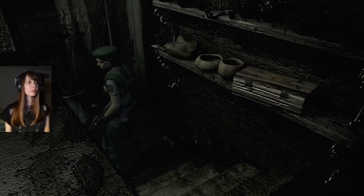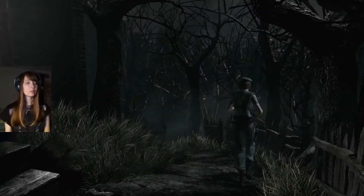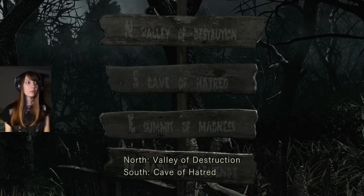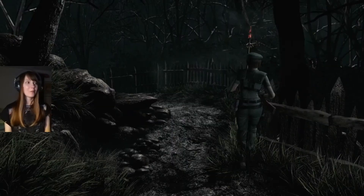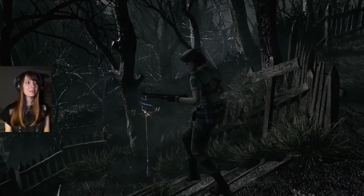I'll try this one. Where am I? I'm outside. It seems to be some kind of signpost — each direction is accompanied by a corresponding destination: north — valley of destruction; south — cave of hatred; east — summit of madness; west — path of revenge. What is this? There's a switch. Oh no, I do not want to press a switch — it's never been good, it's always something.